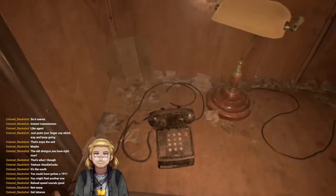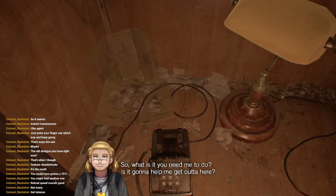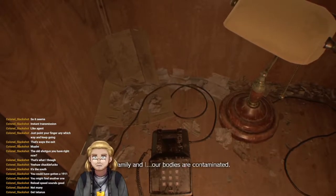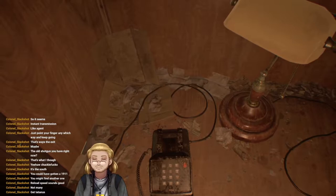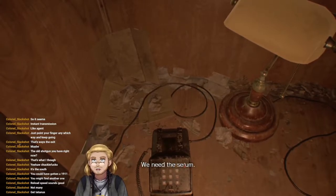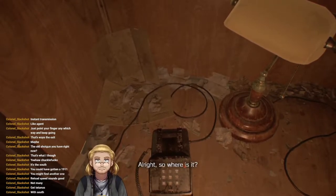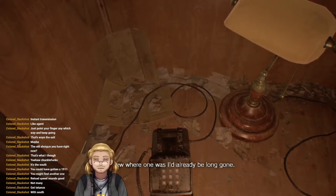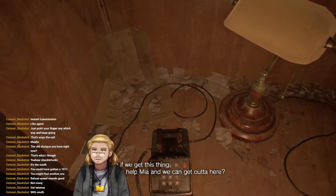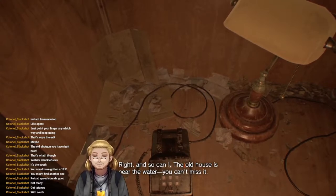I didn't bother checking the phone. Hello? Oh hey, haven't heard from you in a while — is it going to help me get out of here? Yes — listen carefully, Ethan. My family and I, our bodies are contaminated. The same goes for Mia. Is there a way to get it out? As long as you're not too far gone. Where is it? I have a feeling my mother had hidden some inside the old house somewhere. The old house is near the water, you can't miss it.